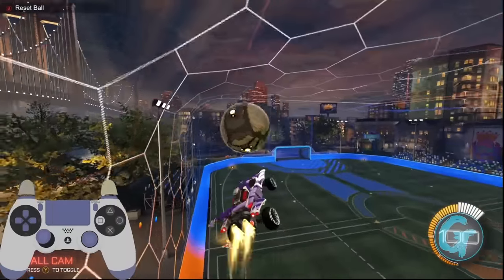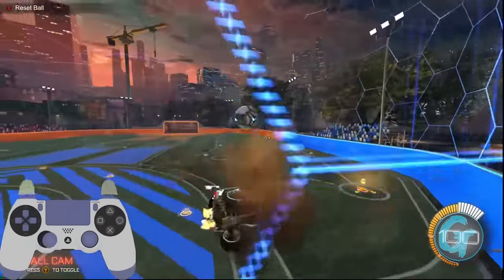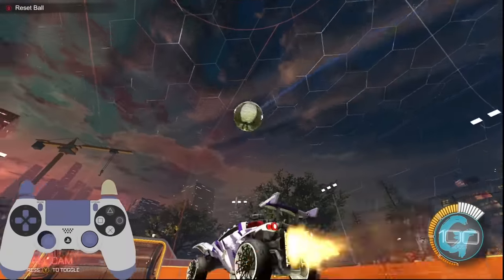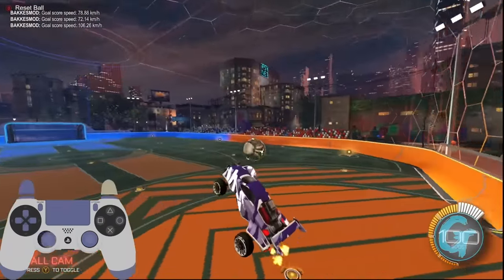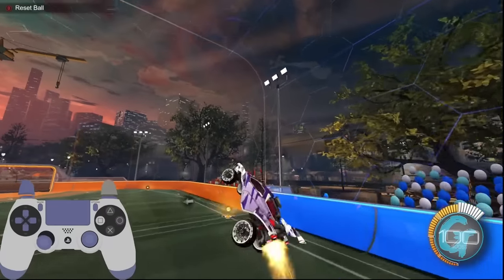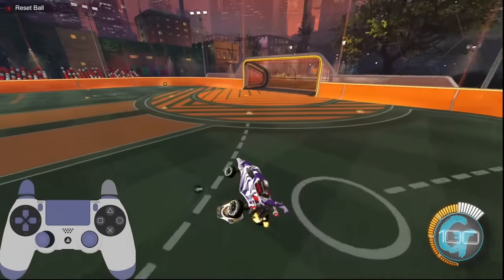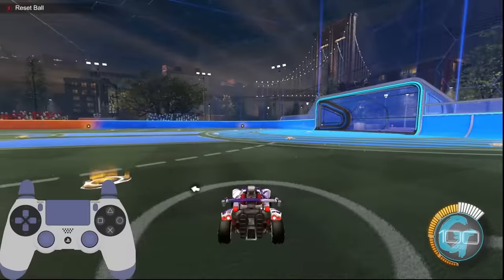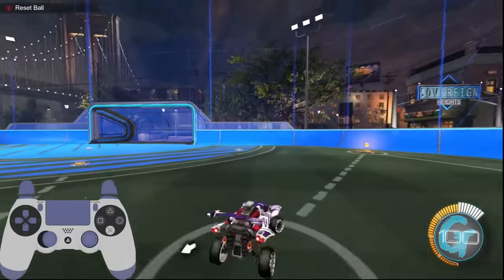Before we get into controlling the momentum of the car as it flies in the air towards the ball, we need to discuss input accelerated movement. The car, when given a directional input while in the air, does not start at its full movement speed and instead ramps up to its full speed over the course of a second. So if I jump and hold my left stick to the right, you can see that my car begins to turn slowly and then takes a moment to reach its full turning speed.